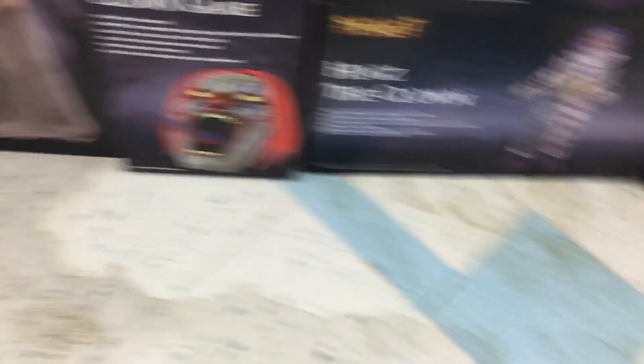Let's see what kind of boxes they have. Sinister Spiritual, then Zombie Ground Baker. We've got the Queen Corpse — I like it. Abandon Annie, and oh my god, they got Feed the Clown Game! I did not know if they had everything, all the boxes up.